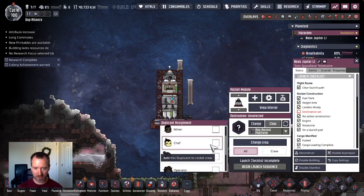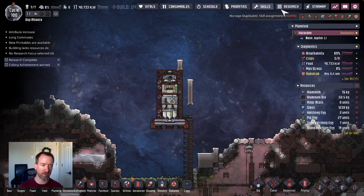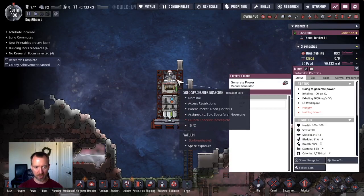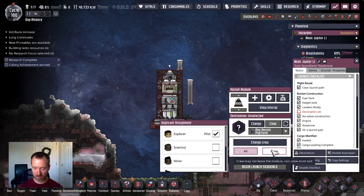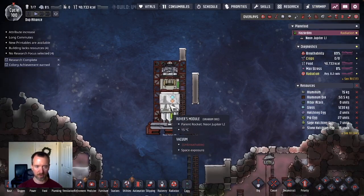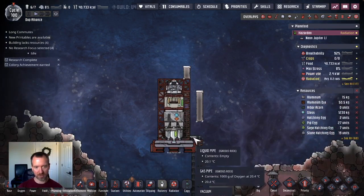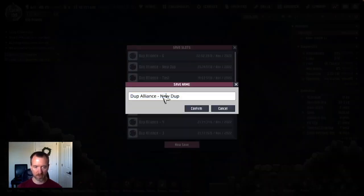I'm going to say that the new dupe, Explorer, is going to be the pilot — I'll give them the ability to pilot. Explorer, you're going to be driving this thing. And we're ready to go. We're just going to go to the edge of this world, deploy the material, which is now full, and the Rover, and come back. Just in case things go wrong, I'll make a save here that I can go back to. First rocket — there we go.